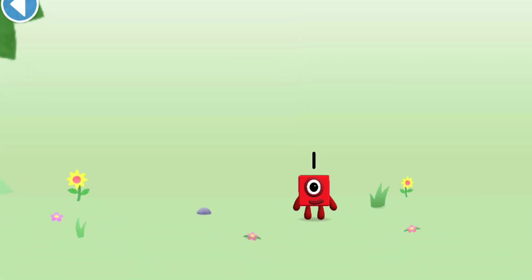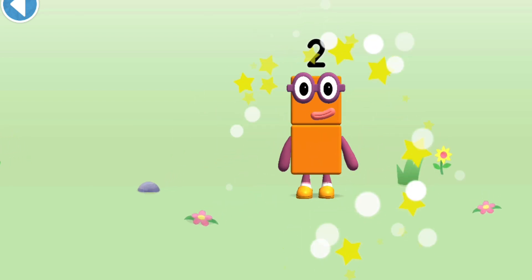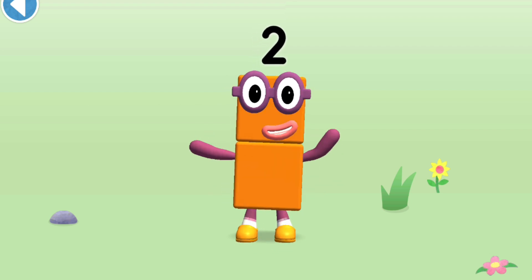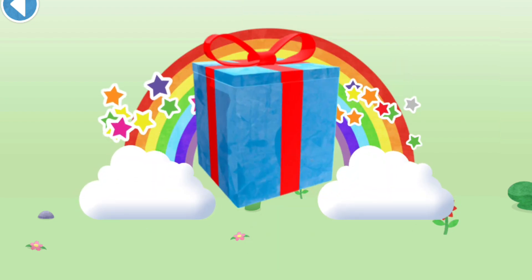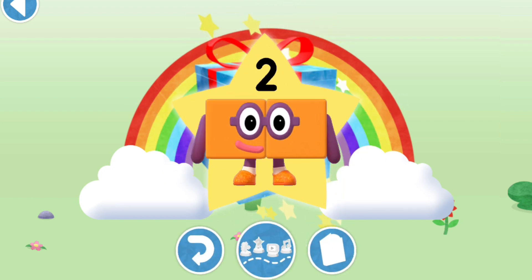You're about to meet number block Two! Can you add one to one and make number block Two? Drag number block One onto number block One! Yay! This is number block Two, made up of two blocks. One curve down is what you do, then straight across to make a 2. Hooray! Well done, you've unlocked a sticker. Which sticker will you choose? You can choose another sticker next time.